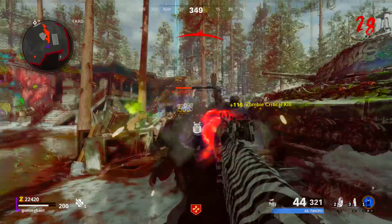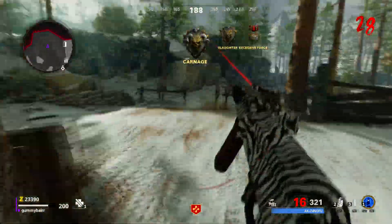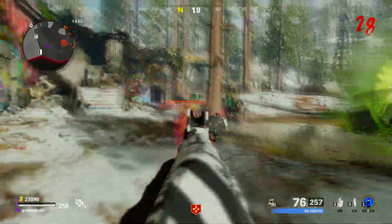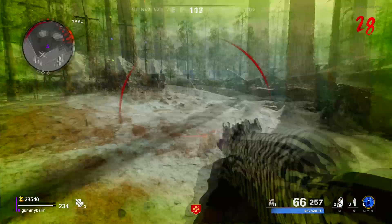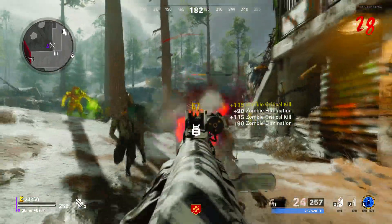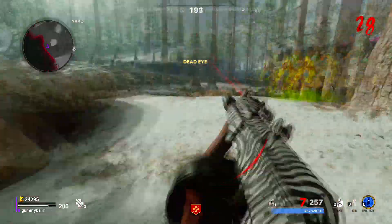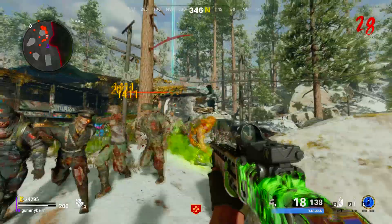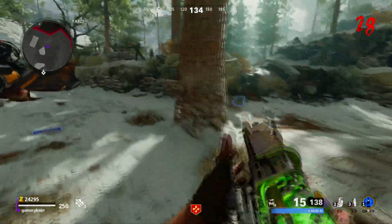Next is get three or more crucial kills rapidly. This is really easy — you can start doing this in the beginning rounds. It's only three headshots; in round one just get three zombies close together and mow them down aiming at their heads. Very easy. You don't necessarily need a huge train to complete this challenge.